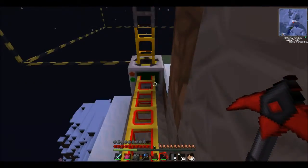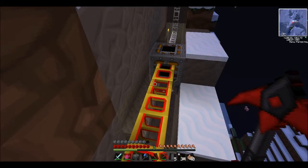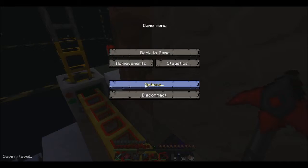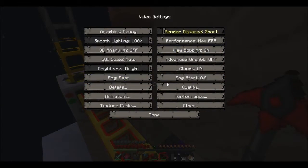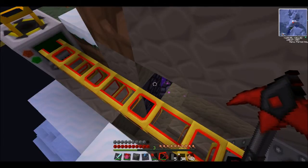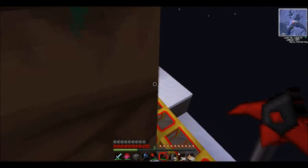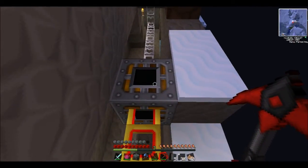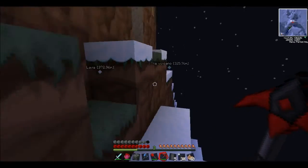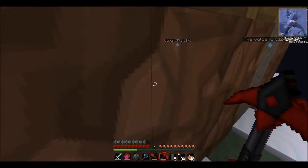Down here is the quarry. As you can see, we've got a nether portal there with some glowstone. This is the quarry but we don't have enough power to do it yet, so we're just doing that. There's an energy link going on to the quarry and that goes from the MFSU.